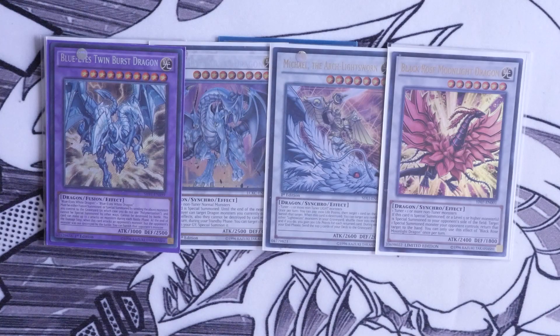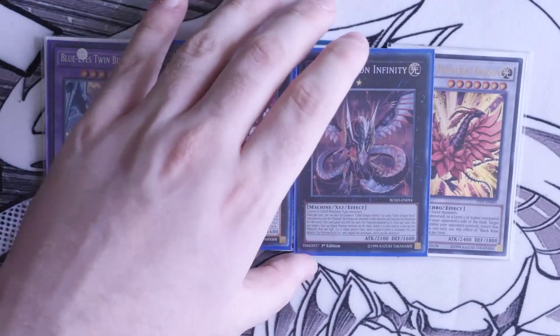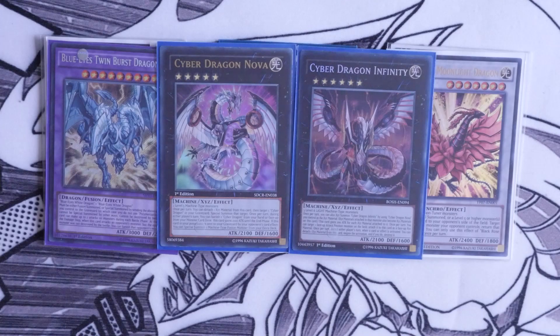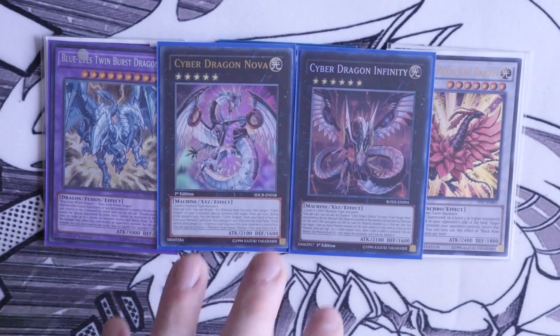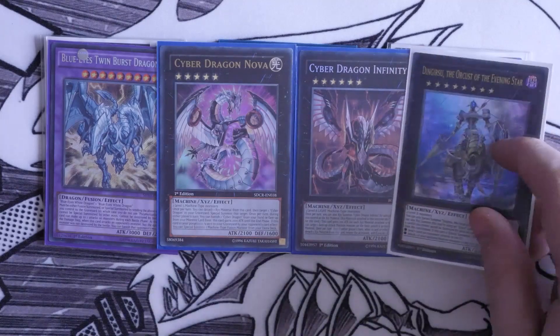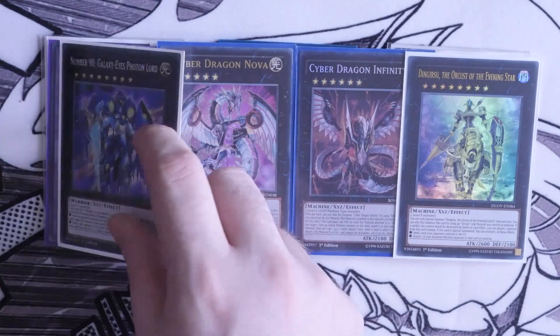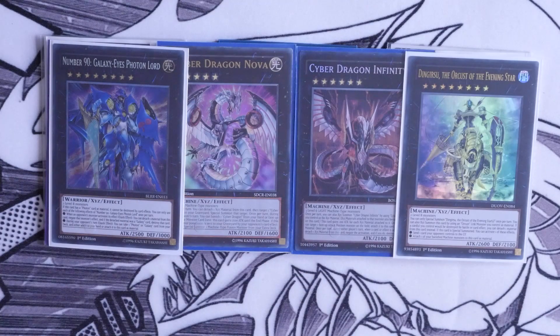Moving on to the XYZs — we start with Cyber Dragon Nova into Infinity. This gets you within your first four summons so you're not going to get Nibiru'd. Defensively, if you back this up with Dragular Bond, you get two forms of negates: a spell and trap negate with Hope Harbinger and an omni-negate with Infinity. It's a very minor engine that's incredibly cheap to put together, and in my opinion so worth playing in this deck for the versatility. We also play Number 38: Hope Harbinger and Galaxy-Eyes Photon Dragon lord.